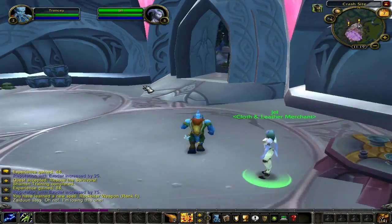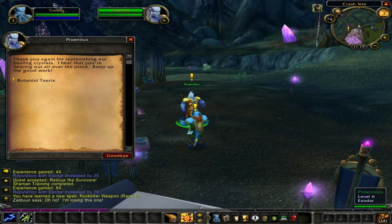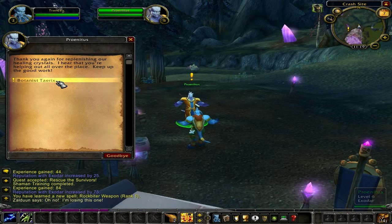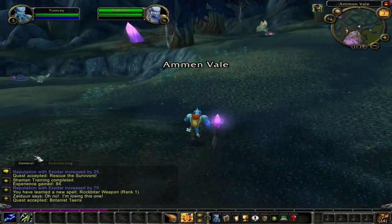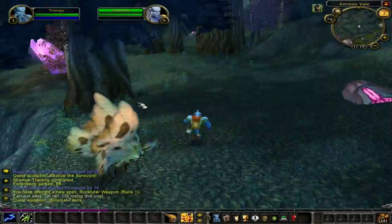Now let's sell those useless items you've collected along the way. As you exit the building, speak to Protonist and he will offer you the quest 'Botanist Trix.' All you have to do for this quest is talk to Botanist Trix, who is located on the other side of this building. Now go out and heal one of the survivors for the quest 'Rescue the Survivors.'